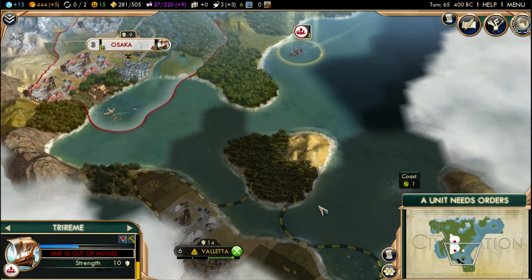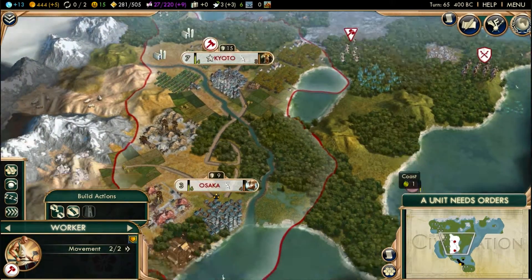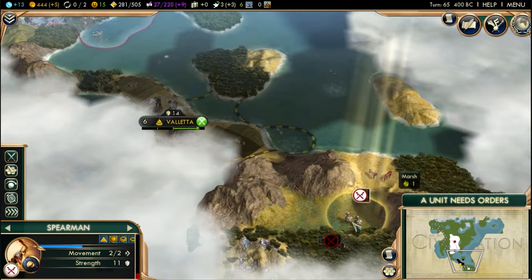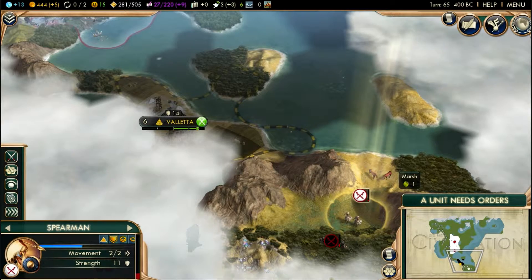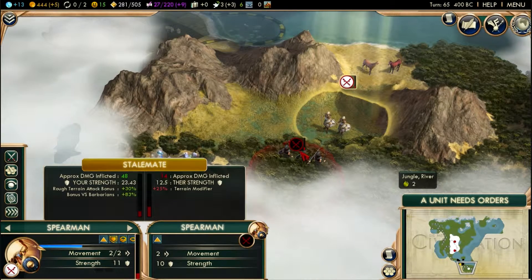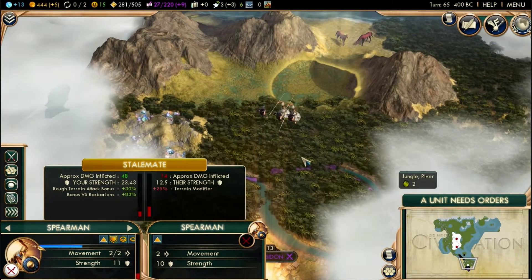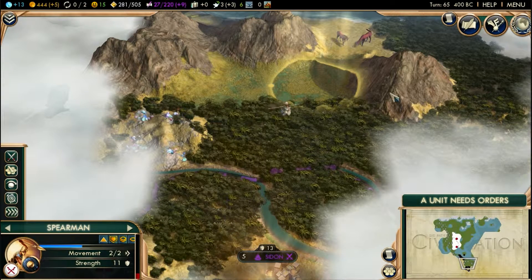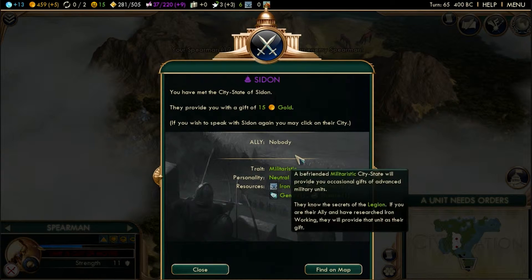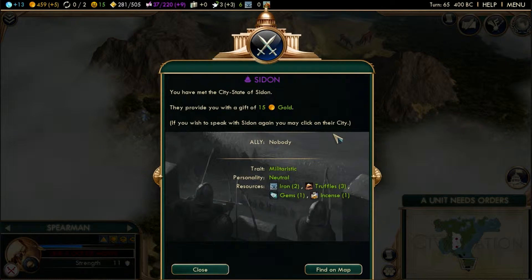Why couldn't the warriors get out into the water? Maybe it was because that was the ocean, since I know these guys went through the water. We've met the city state of Sidon — they provided me a gift of 15 gold. That's nice!